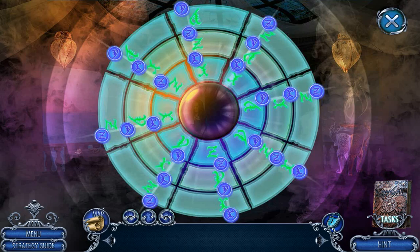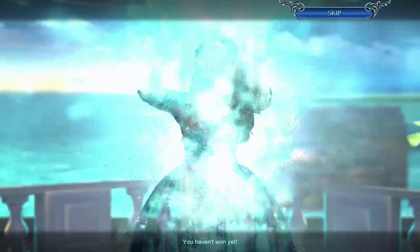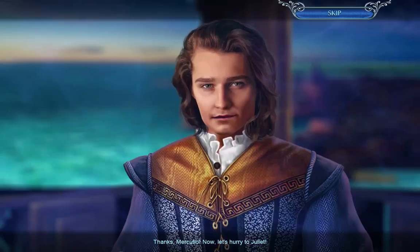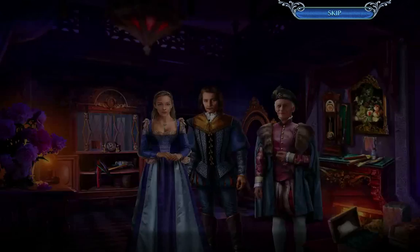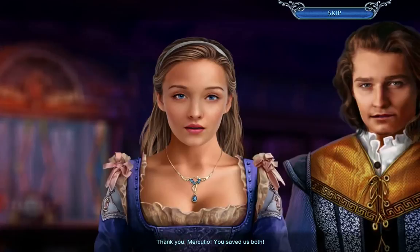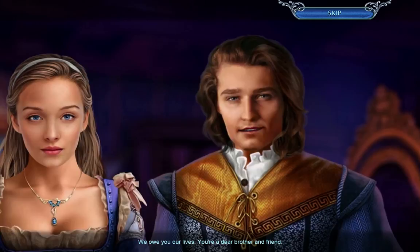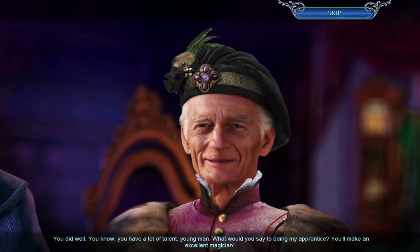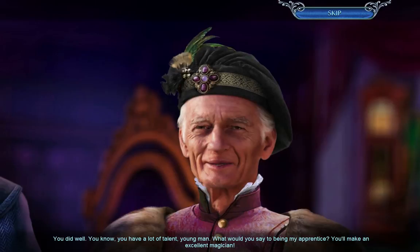You haven't won yet! I've won. Thanks, Mercutio. Let's hurry to Juliet. Thank you, Mercutio — you saved us both. We owe you our lives. You're a dear brother and a friend. I just hope this is the last we hear from Gaspar and his family. You did well. You have a lot of talent, young man. What would you say to being my apprentice? You make an excellent magician. I sure would.